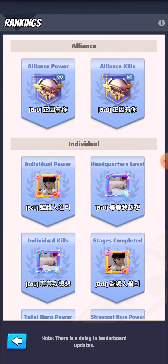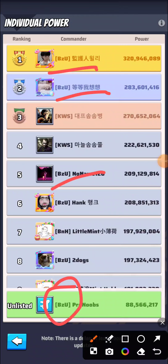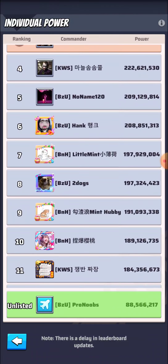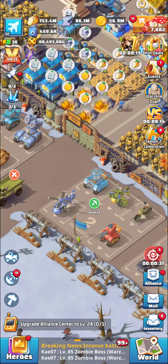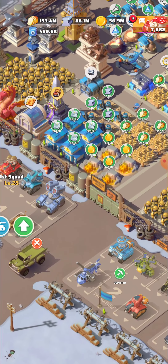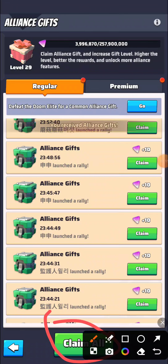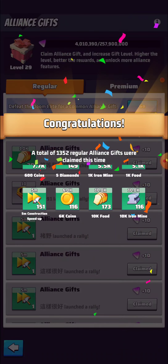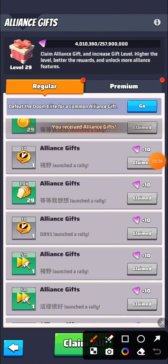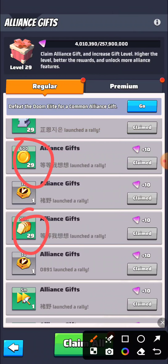You can see in the individual power ranking, most of the top 10 are from my alliance BZU. Even the alliance power ranking — they are ranked number one, meaning they are huge spenders. The next thing: if I go to alliance gifts, in just a few hours I can get a huge amount of alliance gift points. I haven't collected for about 20 hours. They've killed 1,352 monsters, so let me click to get this reward.